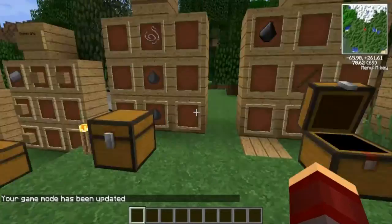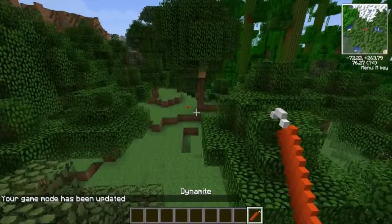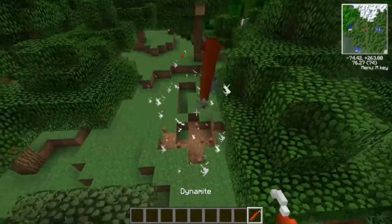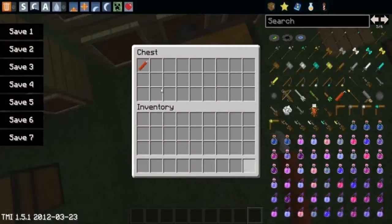Next we have throwing dynamite. Let's test it out. Yeah, it's like a small TNT explosion — just a small TNT explosion.